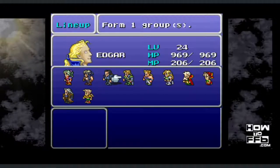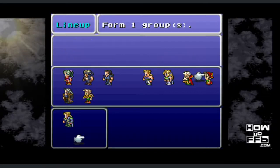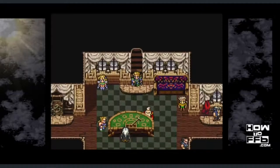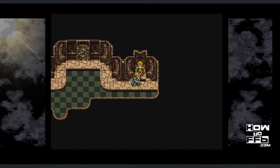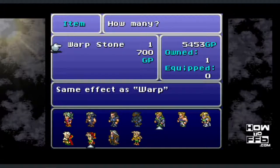Make sure that you put Edgar in party slot 1 and Realm in party slot 4, just like this. Then go down the stairs and talk to the merchant on the airship. You need to purchase a warp stone in order for this to work, so make sure that you purchase at least one warp stone.